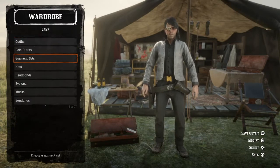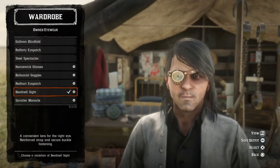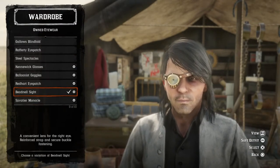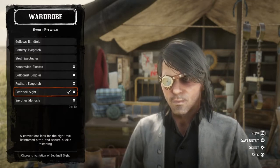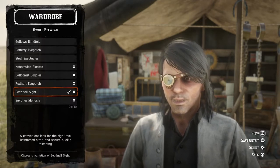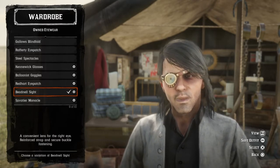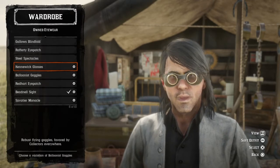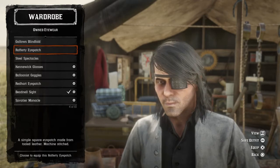Starting off with eyewear. I highly recommend this one if you guys were able to get it — I believe it was from Outlaw Pass 4, I think it was the last one. If you guys were lucky to get it, that's good. If not, even though this is gonna be put on the wrong eye, I'm sorry. You guys probably wanna use this eye patch. There was another one — the Red Heart eye patch, or if not, use the Riffery eye patch.